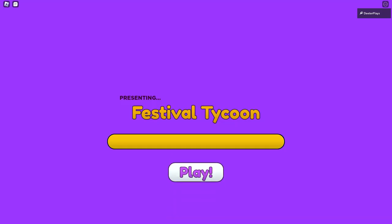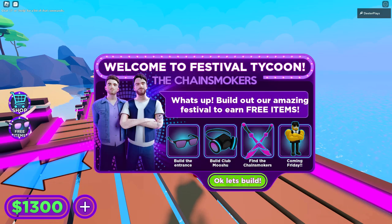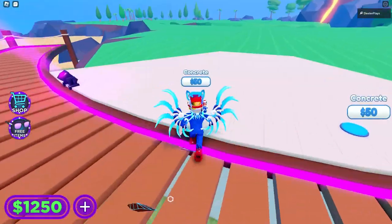As soon as you go in there, once it loads, you just click on Play Now. This is just like a normal tycoon, and it says right there that we're gonna be able to get all these prizes.